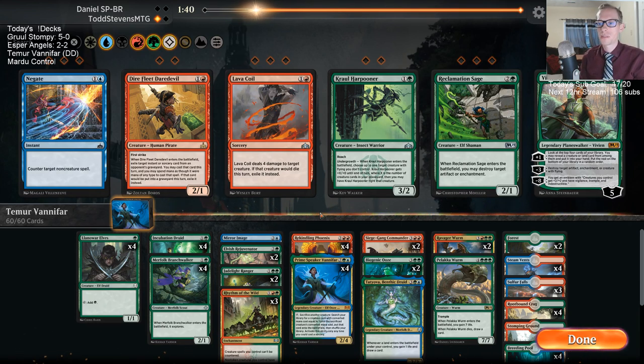We only got the fourth land because of Rejuvenator — we only drew three. Yeah, just do that every game. Replay.